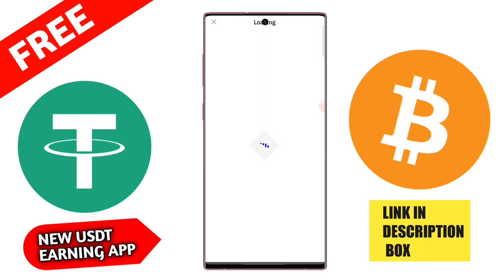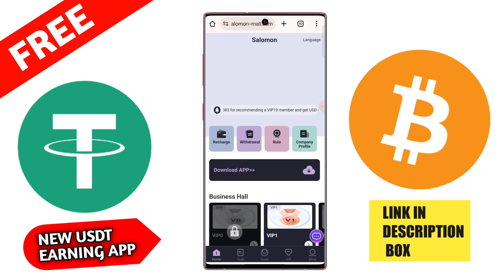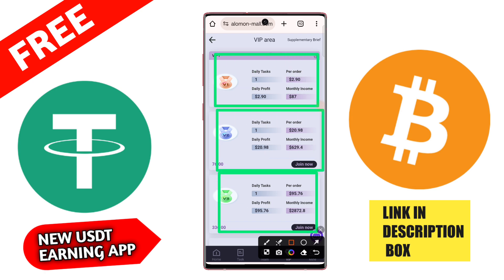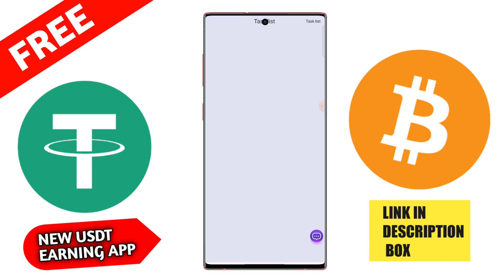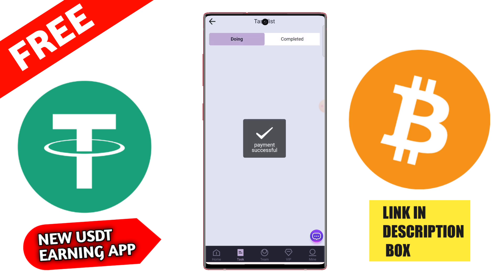After this, my recharge will be successfully completed on this platform. Here you can check the recharge is successfully completed. Go to the platform — in 1 to 3 minutes the recharge will complete and VIP1 is automatically upgraded. You can check per order income is 2.9 USD and monthly income 87 USD. I complete my task, click VIP1, complete one task, and I received 2.9 USD.